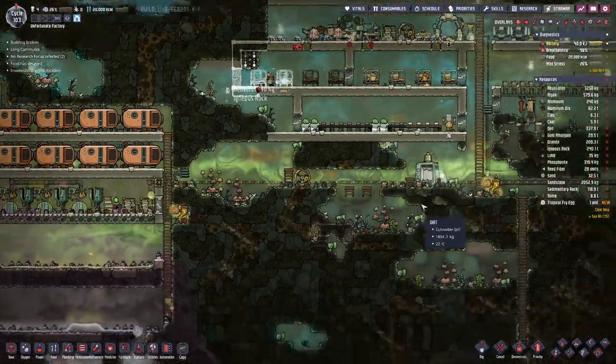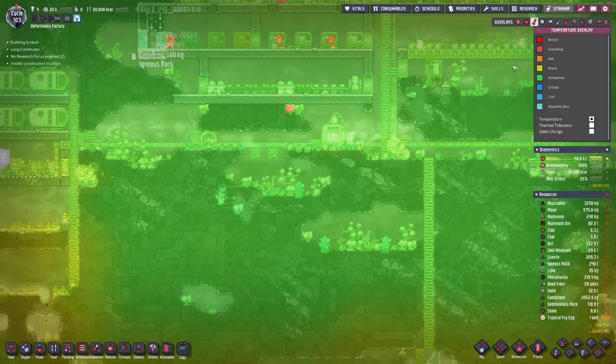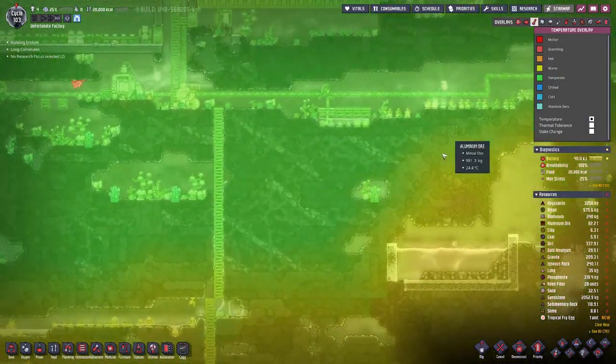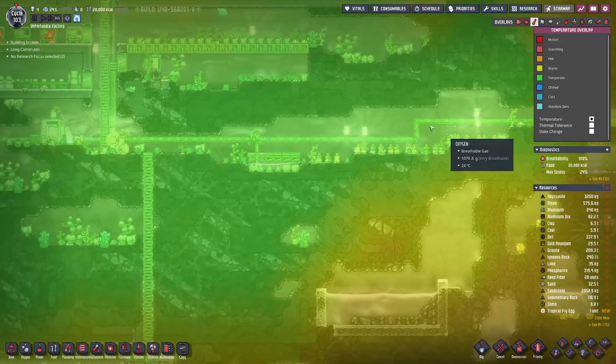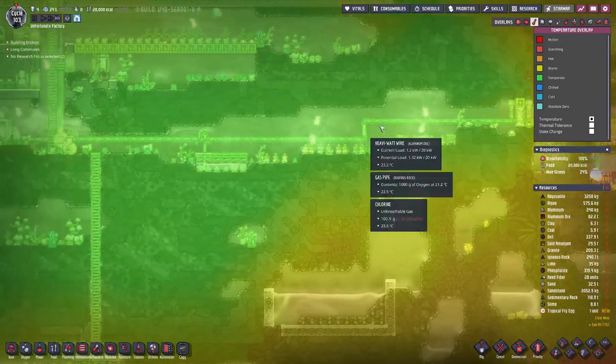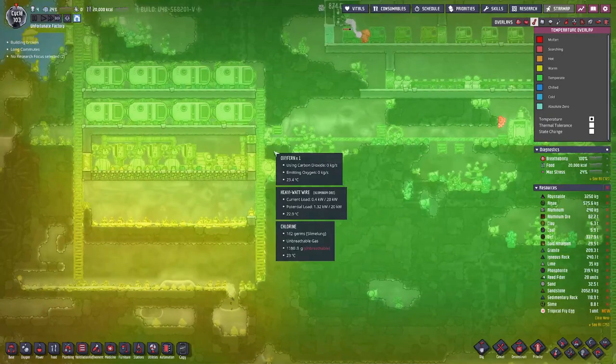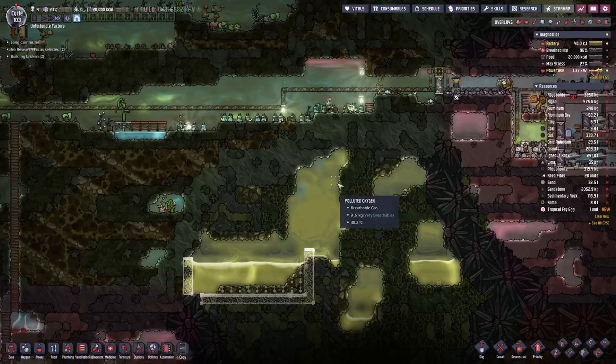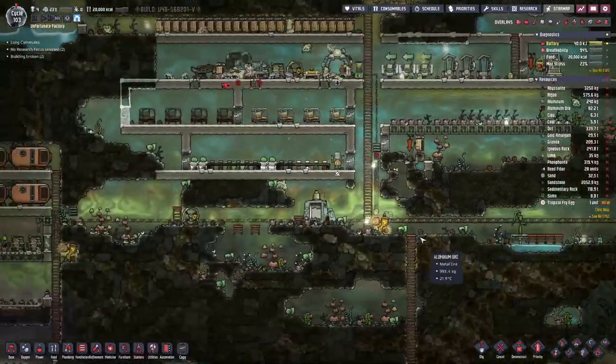Then we will have the wall there, and another door there. Looking at the temperatures, we can go quite a bit down. So eventually I would assume this power wire will go down here and over eventually, but for now we will keep it where it is.